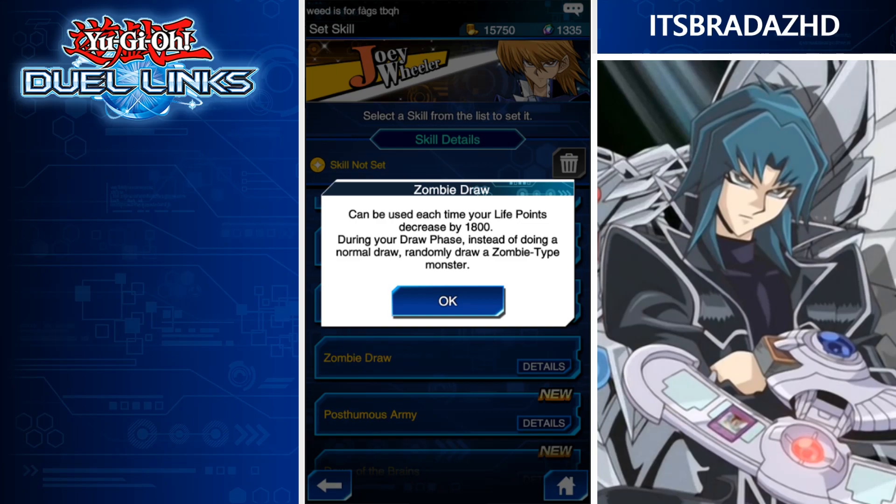Starting with Zombie Draw — this is a Bones skill probably. Can be used each time your life points decrease by 1,800 during a normal draw phase. Draw a zombie-type monster instead of a normal draw. That's pretty cool, can really save you if you have one of those hands where you just open up on a ton of back row and really need a monster. These draw-one-monster-type skills are really only used for farming decks.